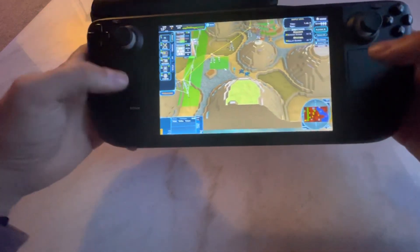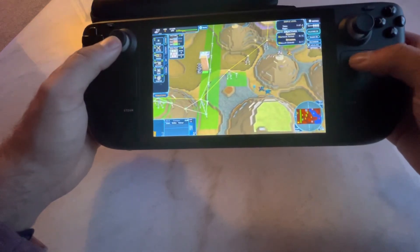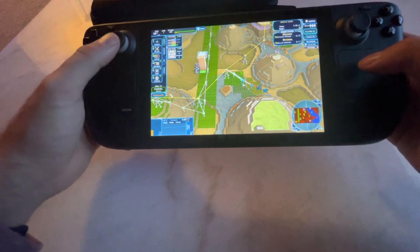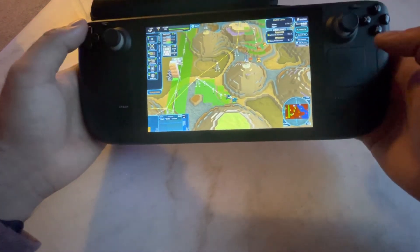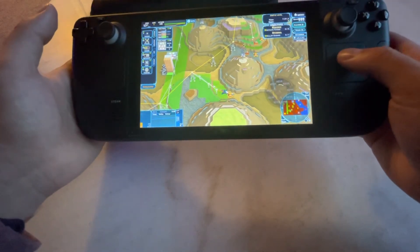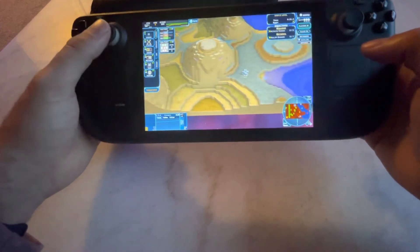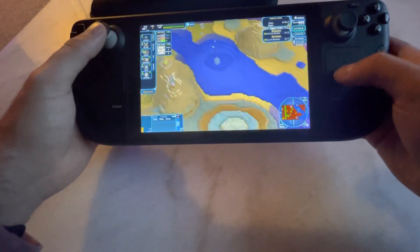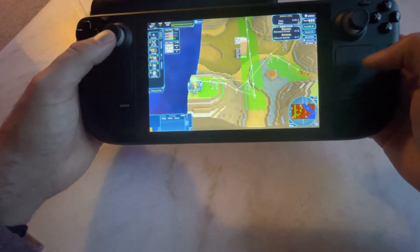I need to get used to using the radial menu. The idea is I'd be able to select a squad of units, assign them to a hotkey, and then utilize that hotkey throughout play — like with aerial units, I'd say 'I want to change this squad,' click, and select a new target. That's what I want to end up with, but it's going to take a little more time since I'm not quite sure how to do that yet.